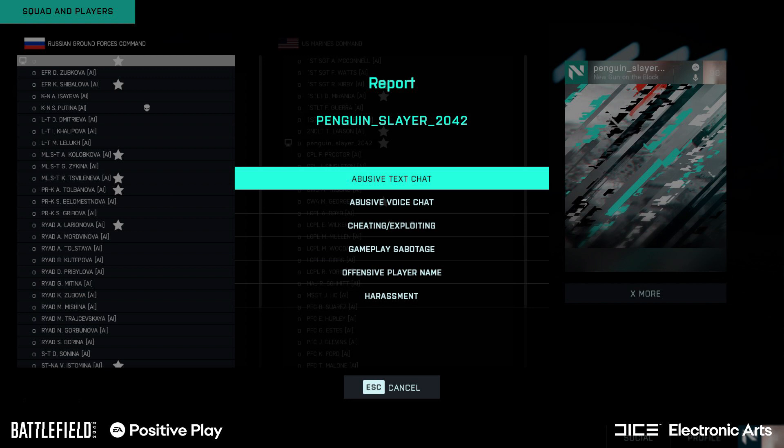For those wondering, this is what the report menu will look like. You have different reasons to report someone — for cheating and exploiting, but also gameplay sabotage like trolling or harassment. They are very, very serious about this.